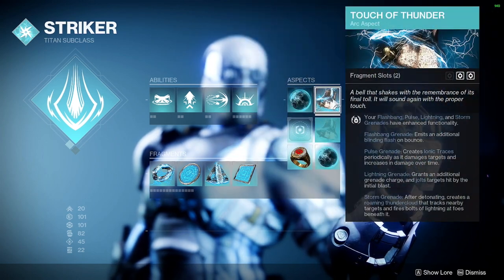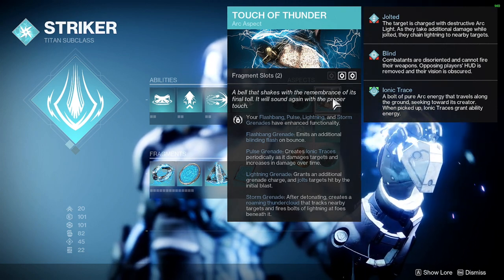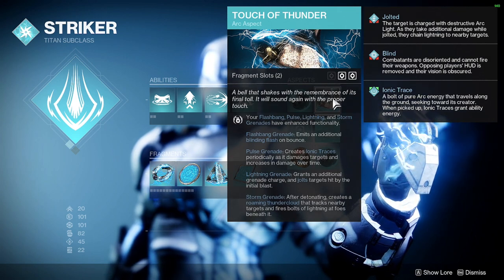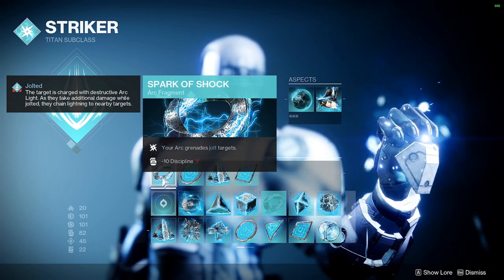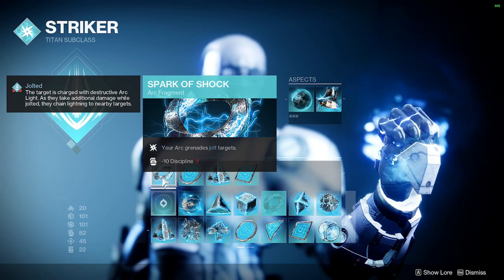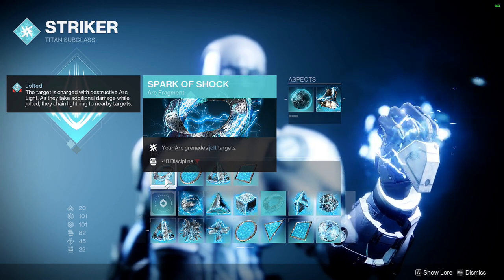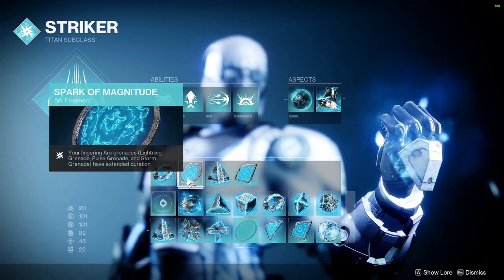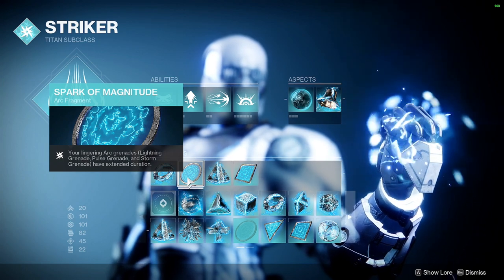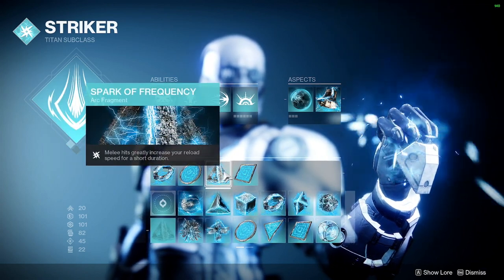The next aspect is Touch of Thunder. The main reason it's here is that it gives an extra fragment slot, but what it actually does is enhance storm grenades: after detonating, it creates a roaming thunder cloud that tracks nearby targets and fires bolts of lightning beneath it. For fragments: because grenades are so good, jolting targets is essential — especially for end-game content like GMs and master nightfalls. Make sure you have the jolting fragment on your grenades or abilities. I also want grenades to linger longer with storm grenades being so powerful.